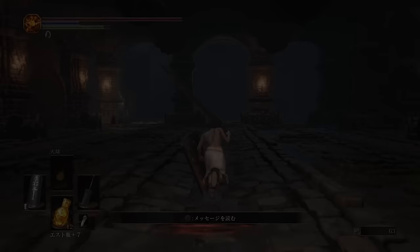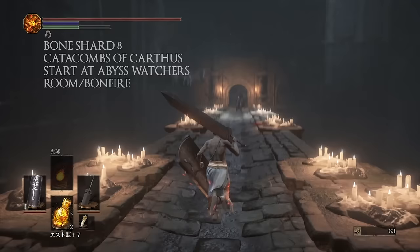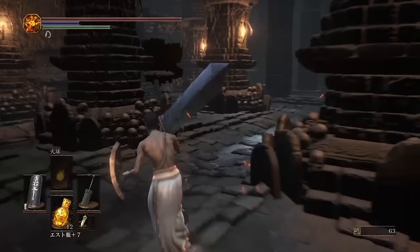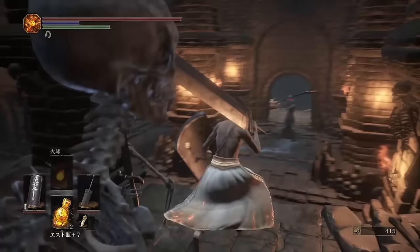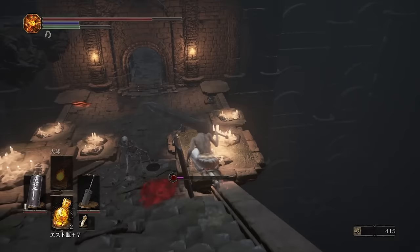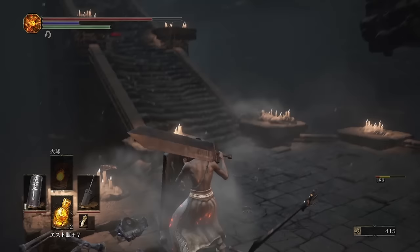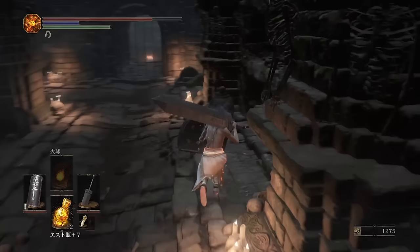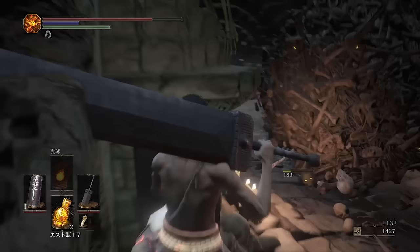Number eight is going to be in the Catacombs of Carthus. Directly after the abyss watchers fight, run down the first staircase through the rooms until you get to the second staircase and run down that. Be careful — there's going to be a giant ball of skeletons that goes down the second staircase, fondly called Nido's testicle. Let it go back up, then go inside and kill the pointy headed skeleton near where Nido's testicle hits the bars. Next time it comes through it should bash open when it hits the bars and the shard will be in the remnants.